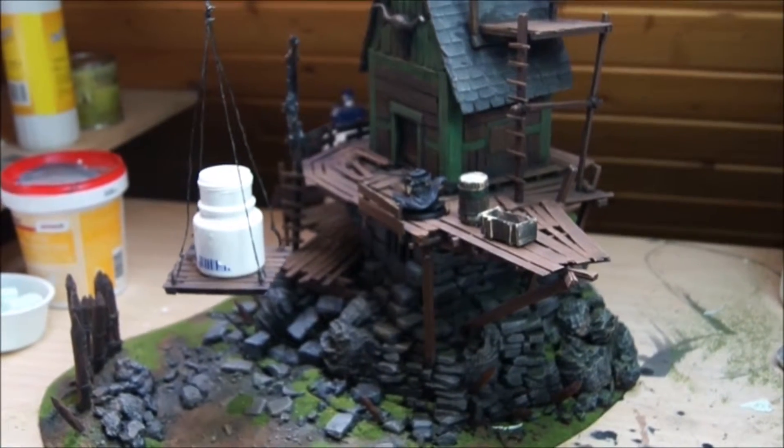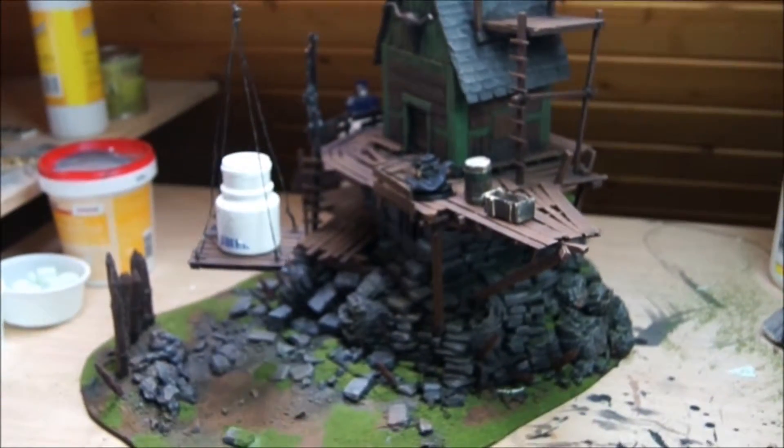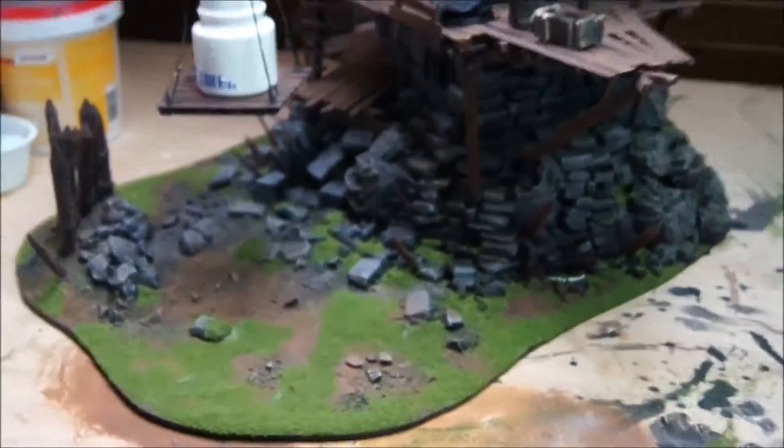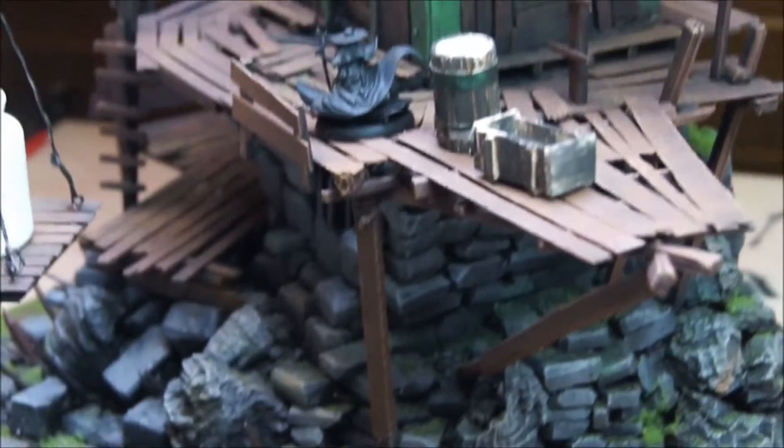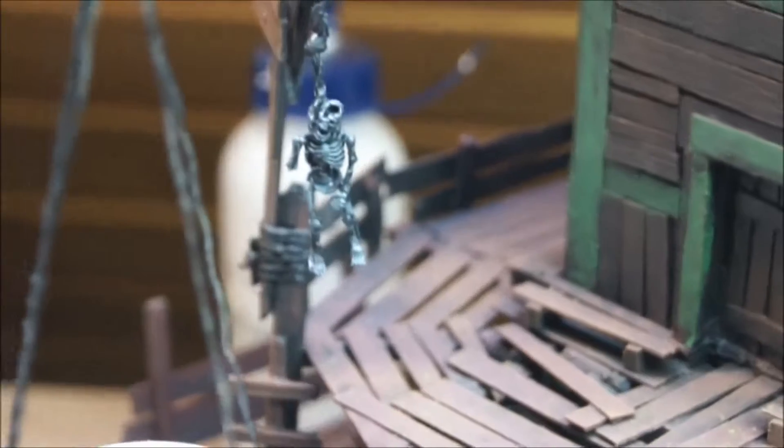It's Tabletop Lenny again, just with manual focus. What you see is a pimped cabin — I just started to plant some vegetation, give it the first layers of paint, and put some details on as you can see here. There is a skeleton hanging to show everybody this is a dangerous place.